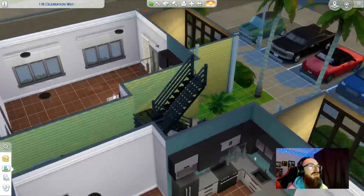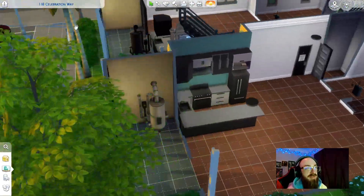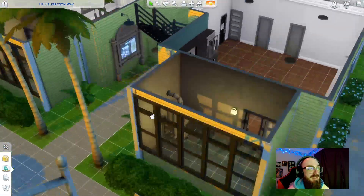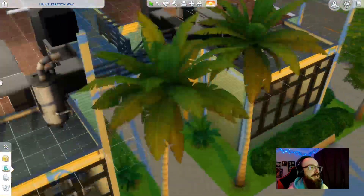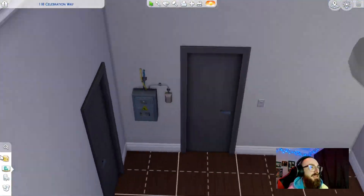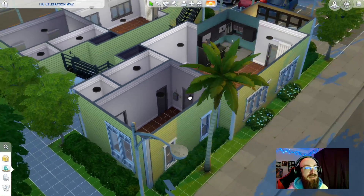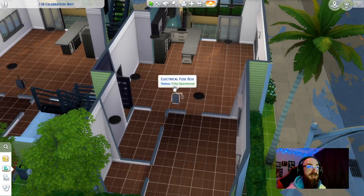Kitchens are done. I also added — at first I was thinking, oh no, I forgot apartment stuff: where am I going to put these? Then I realized I could just put it on the porch. So I put a water heater on each porch, and the utility box or electrical fuse box in the bedroom. Because in my experience, most apartments I've lived in, that's actually where it usually is.